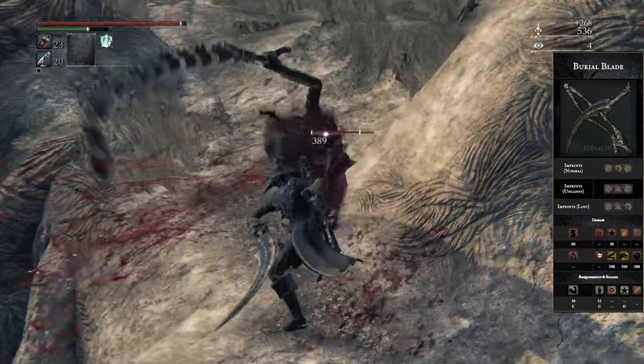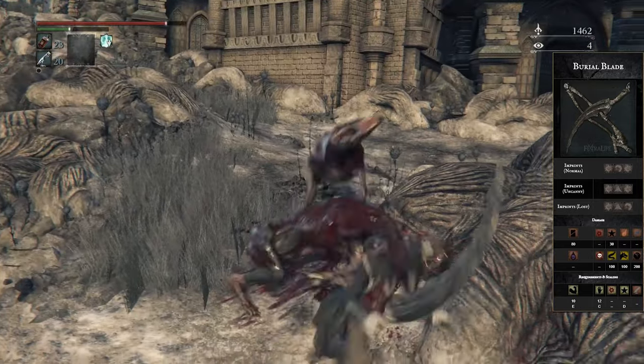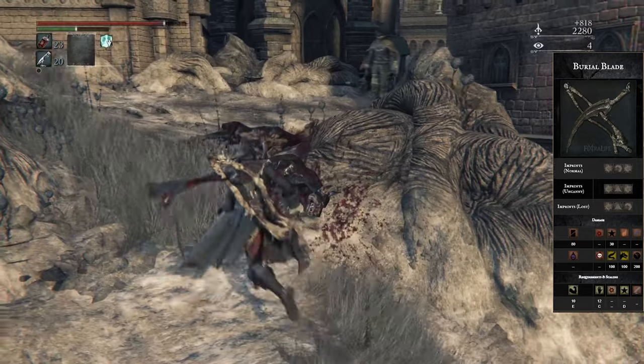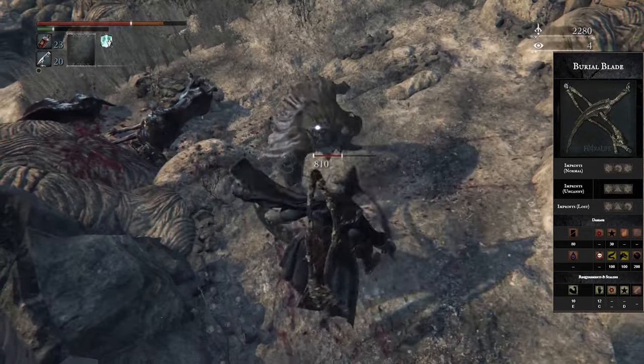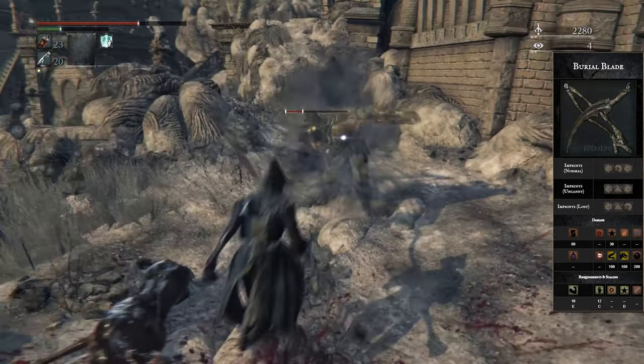The untransformed one-handed version is a curved sword with a very quick moveset, nice horizontal swipes, decent range, a nice lunge, pretty quick charged heavy, and it's pretty good at cleaning up trash mobs in general. But the transformed two-handed scythe version is going to be the much better option — starting off with the fact that the animation is just super clean, and all the transformed attack animations are just amazing.